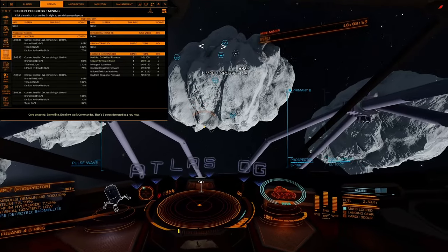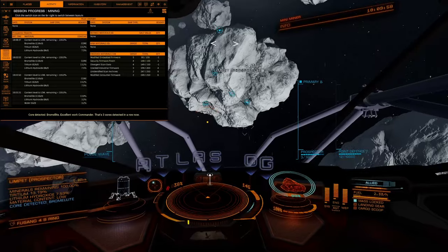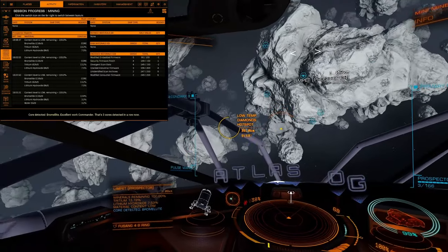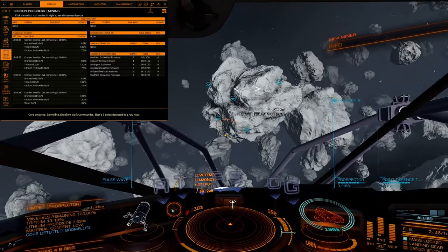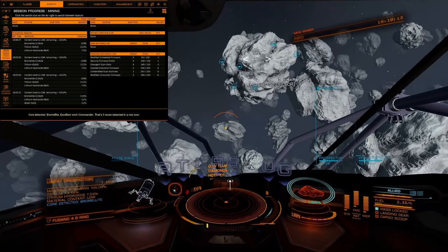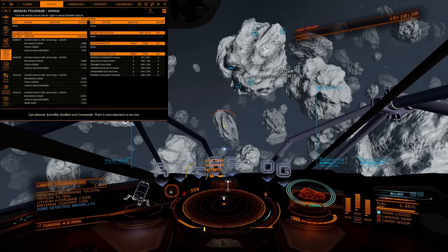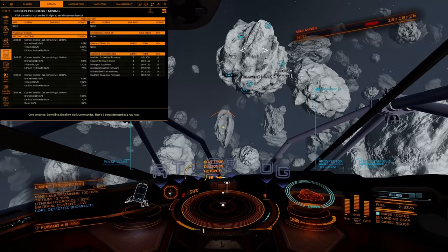In fact, if you're at a station, it'll actually calculate and tell you the best commodities to bring from the station you're at to another station — so very good software. But anyway, let me light the rock up one more time. I'm going to shoot prospectors at other rocks, which will take it off of this rock and then it'll turn yellow and spin around one more time.